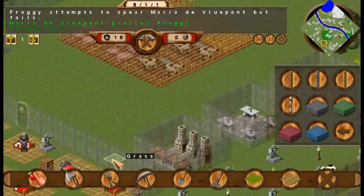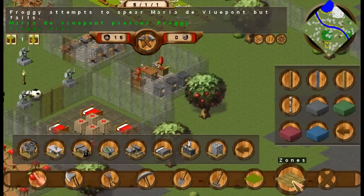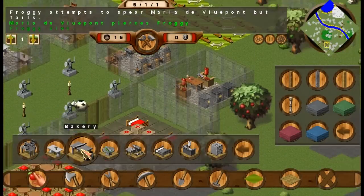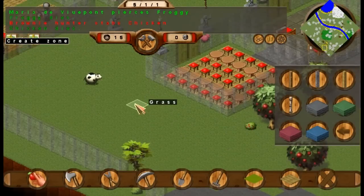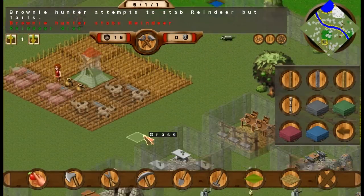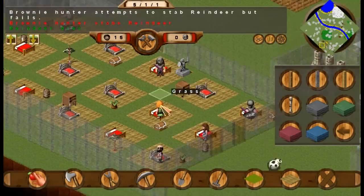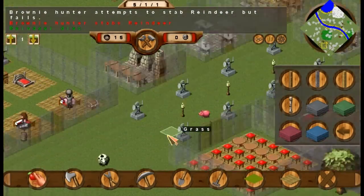We've got some combat in. So we have a hospital, we have a kitchen, we have our personal room, we have our forge over here. Oh, I wanted to make a second forge to create some items. Maybe we'll do that in the next episode, if you guys want me to continue on. Also, another thing is we could make a storage facility where we actually sort out what we want to put in our areas.